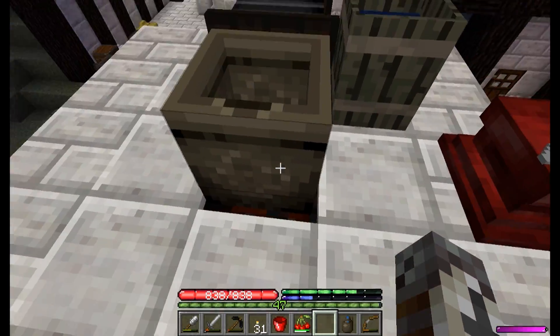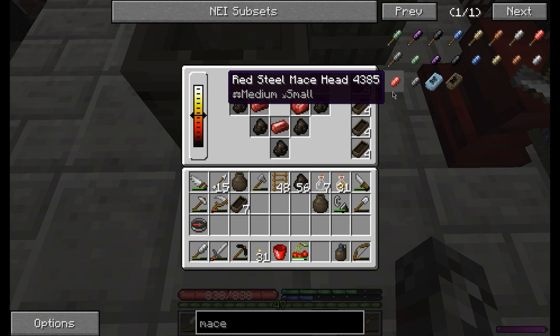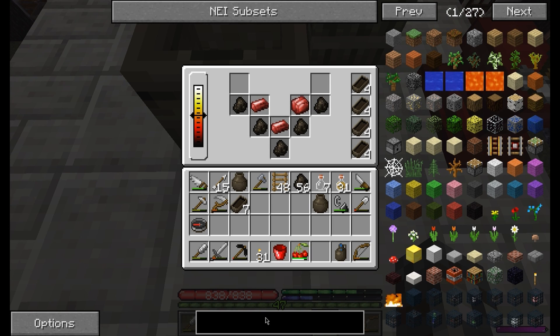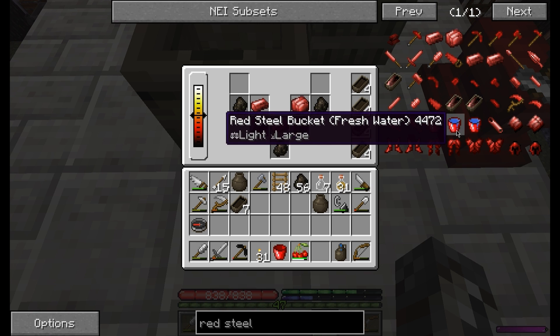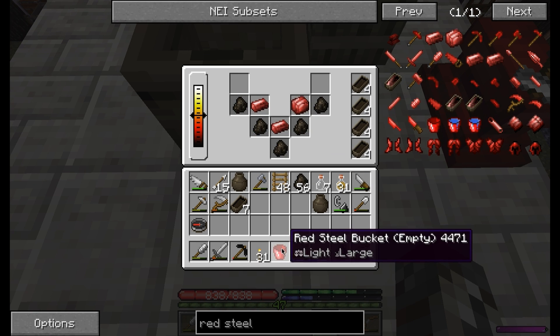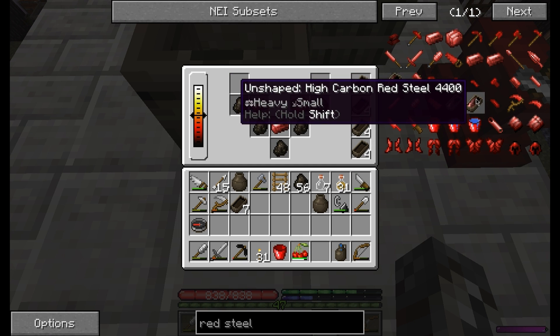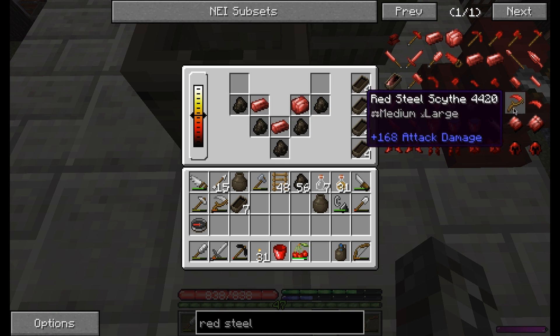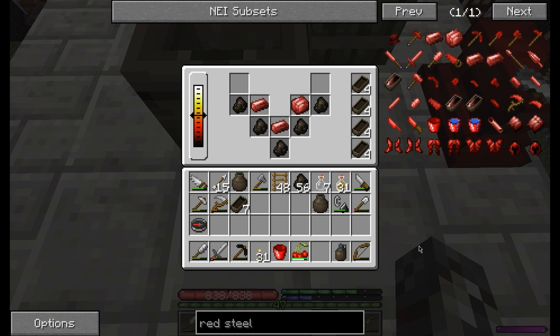I'm going to try and figure out what else I actually want to craft with all this red steel. We've got it and I am so excited to make stuff. I think most importantly we can make buckets — you've got this bucket and there's so much that you can do with this. I'm going to see about doing some other stuff real quick.